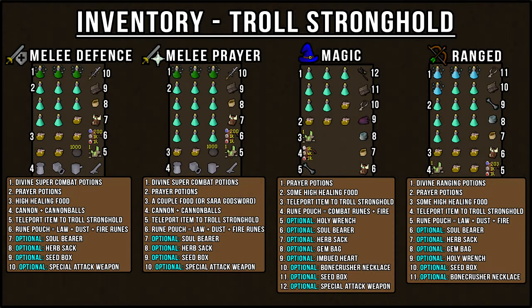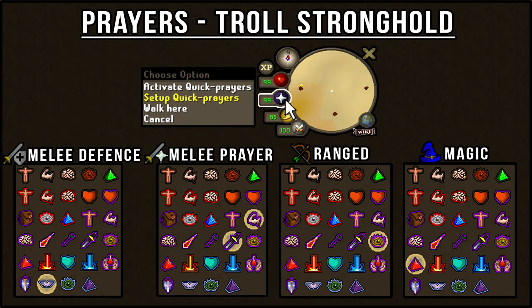Here are the inventory examples for each armor setup — pause the video now to get your inventory set up. And here's how I would set up my prayers for each attack style — pause the video now to get your prayers set up.